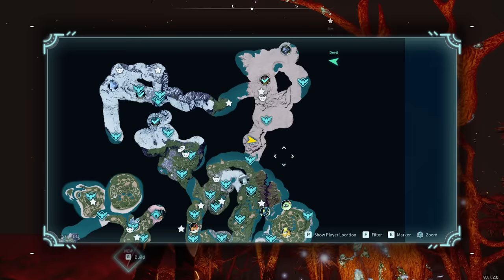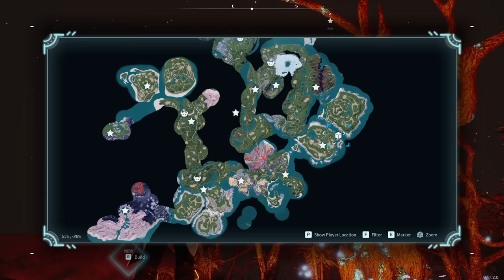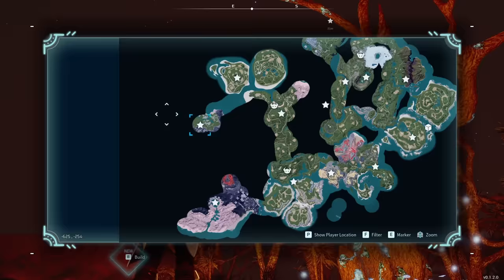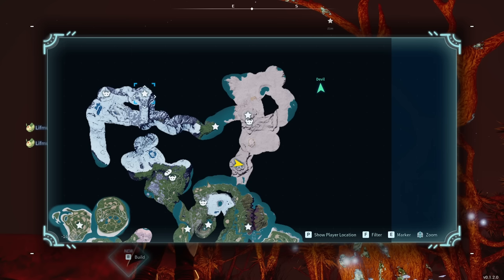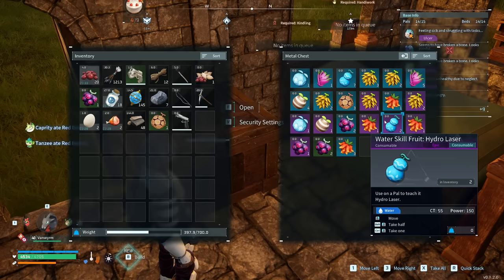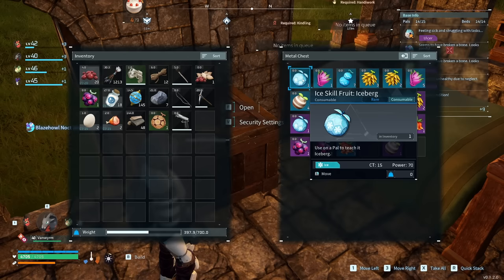There are many skill fruit trees throughout the world — I have a video with all of their locations linked in the description. Trees in lower level zones drop uncommon and rare skill fruits more often, with a low chance of epic. The higher level the mobs in a zone, the higher the chance of epic fruits. For epic fruits specifically, go to areas with high level mobs: south island spots, the north end of the island, the desert area, and the north end of the ice area. The type of fruit is completely random regardless of zone element.